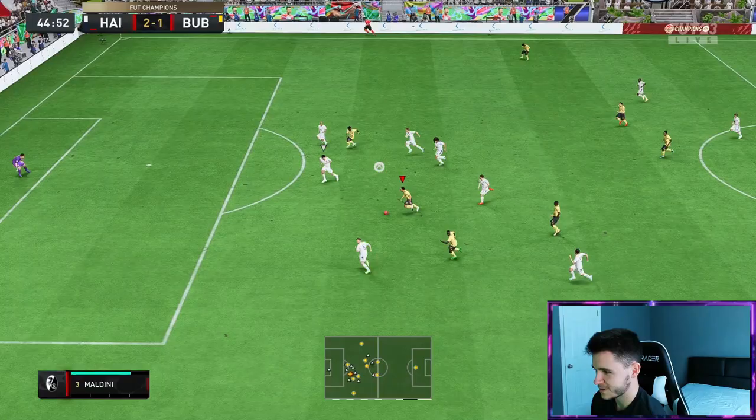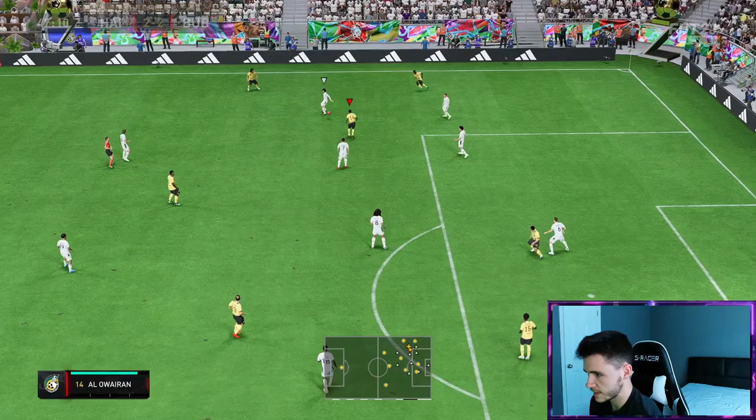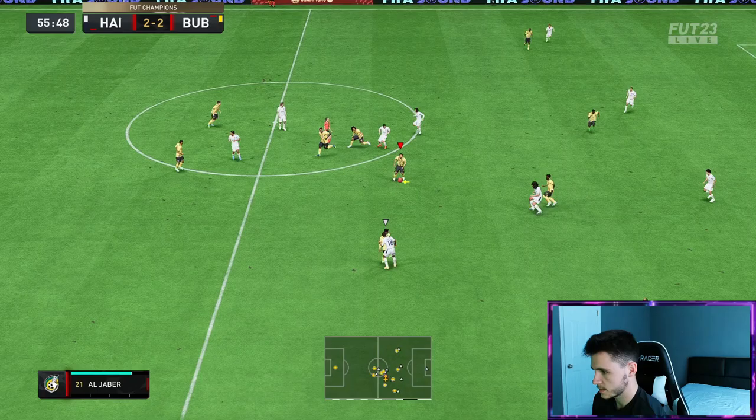Oh that's nice dribbling. Pick out the pass. Algebert finish, Saka finish — we'll take that 2-2. A bit lucky right there but the dribbling from Luis Gustavo was really nice. Oh if we can get the ball to him we can maybe hit a power shot — Luis Gustavo. Oh the dip was incredible, it's just my aim was a bit bad right there.